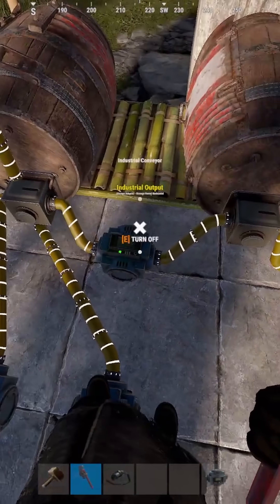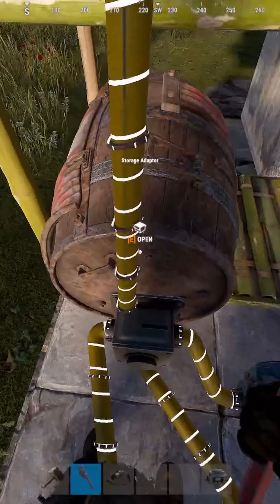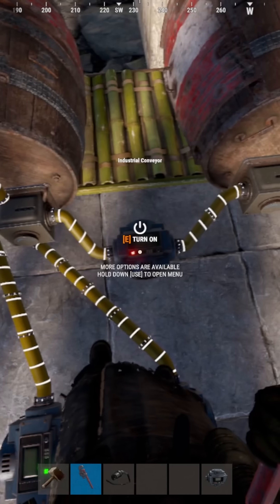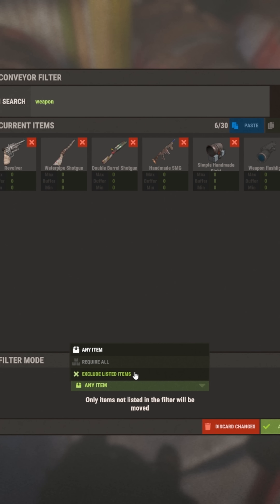Now obviously you don't want to be using broad categories like weapons and clothing. What you should be doing is separating melee weapons — and any more categories you can think of. For now we'll hit apply and exclude the listed item, then turn that on. Then you'd move on to your tier one guns, and again you want to exclude the listed item and apply.